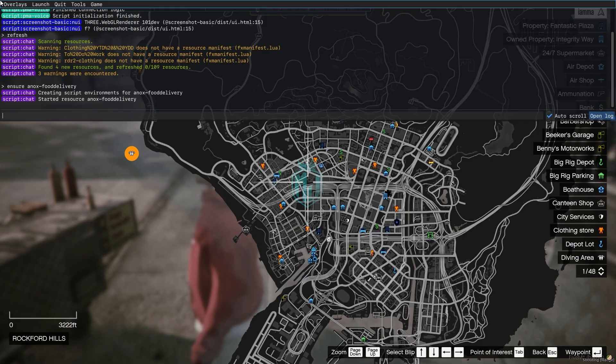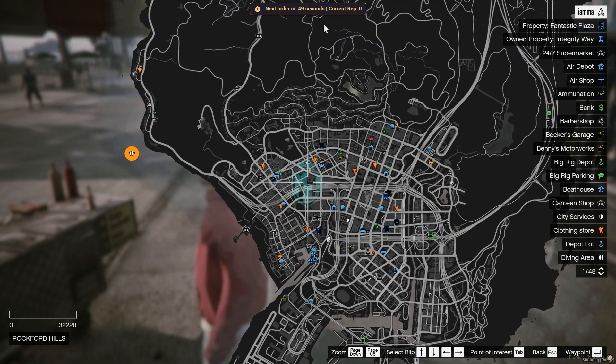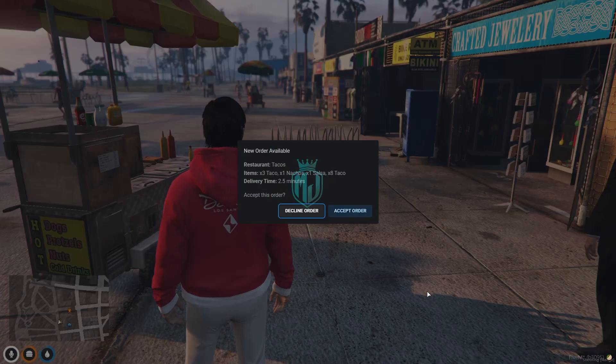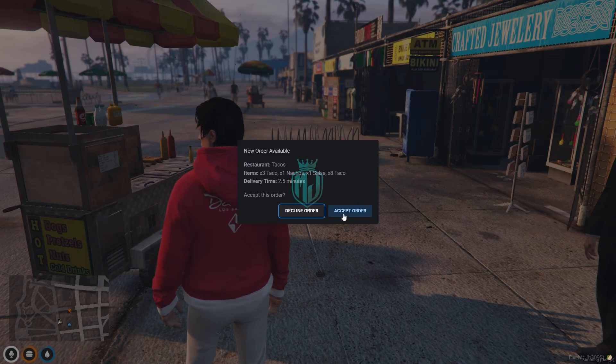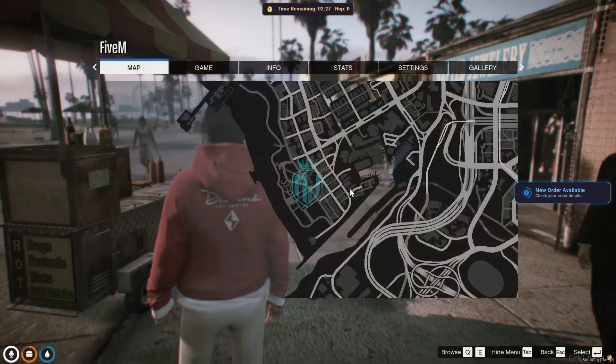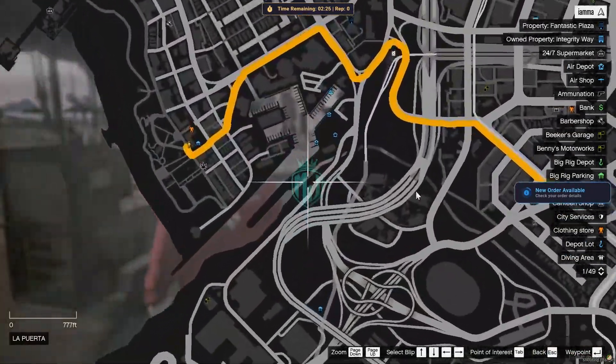The next order comes in 48 seconds, and the current reputation is zero. After the 60-second wait timer ends, we get one order from Tacos. You can accept or decline the order — we'll accept it and then head to the delivery location within the remaining time.